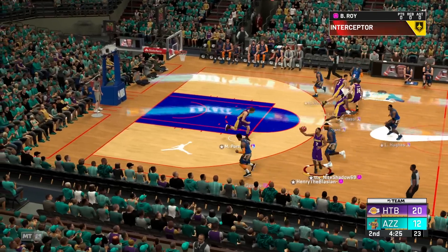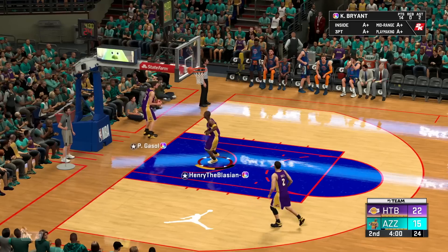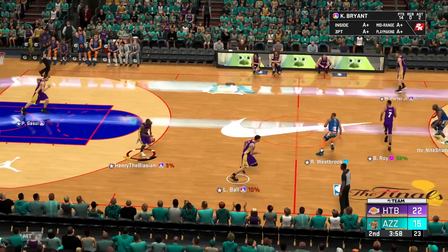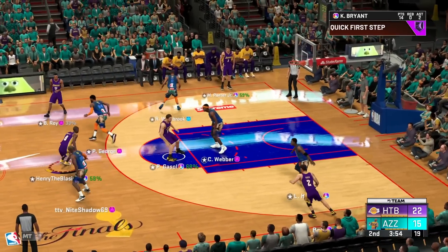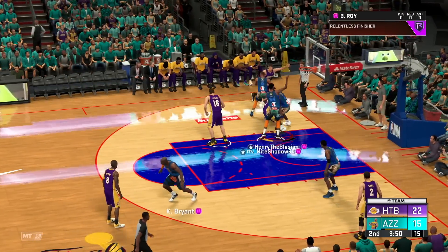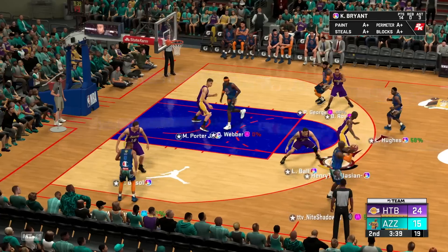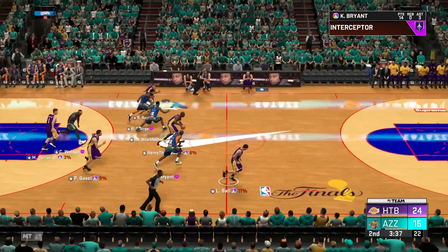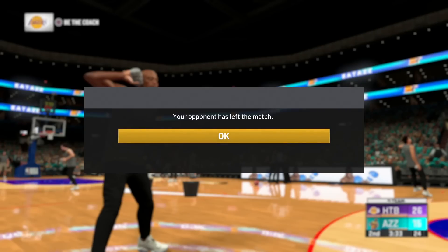We are in the second quarter. Great steal — Kobe, I see you. This guy eventually knocks down a bucket, but once you kind of get used to this camera angle, it's actually not too bad — low key kind of fun, not something I do every day though. Roy with the baseline drive all the way — wow, that was some power! Lonzo all the way — boom, baby! And to no surprise, just like that, our opponent has left the match. Let's go — we are now 6-1.